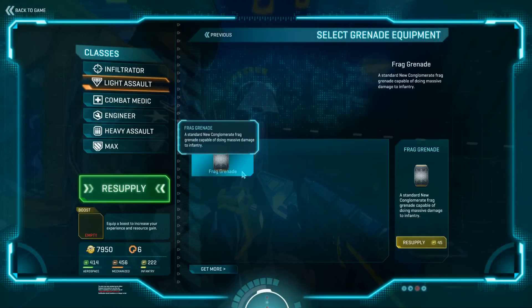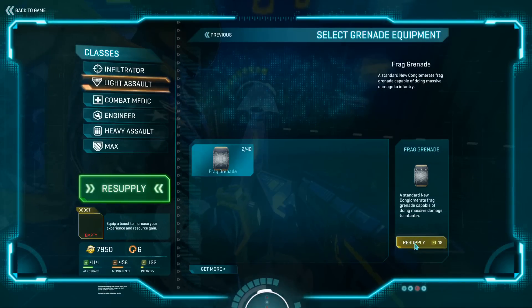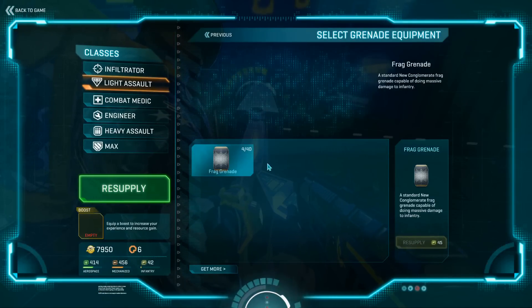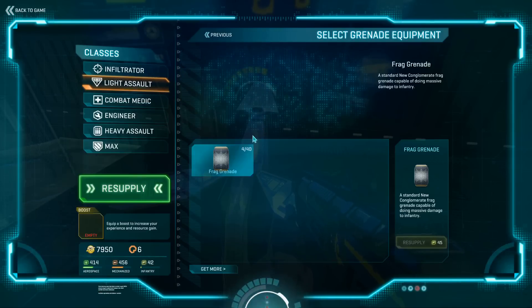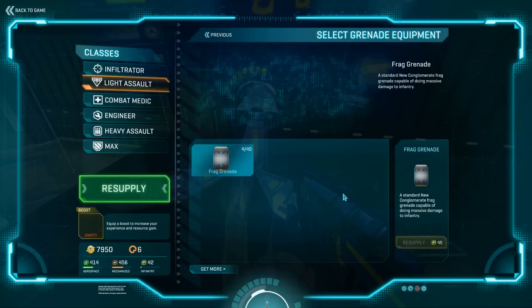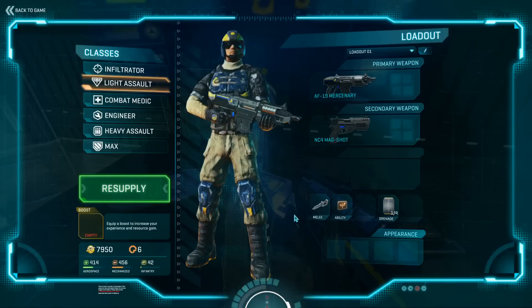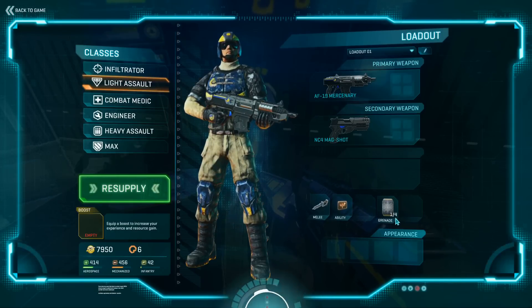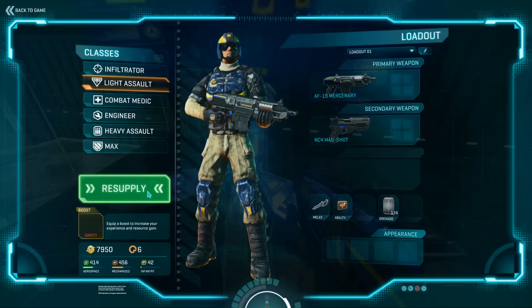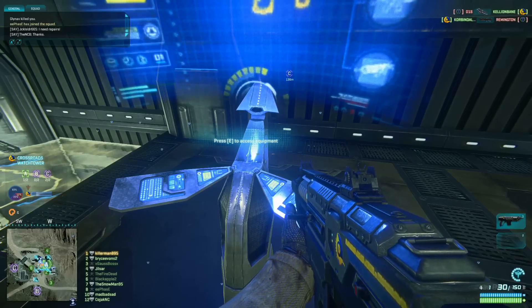As you can see, I'm totally out, so I need to click Frag Grenades and resupply. I've filled out as much as I can for right now because I'm out of infantry resources — I only have 42 left and they cost 45 points a piece. So now I have a fresh complement of grenades. Make sure you hit the resupply button so that you actually get all those grenades that you just purchased.